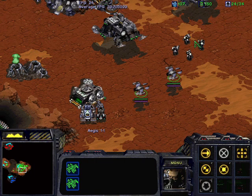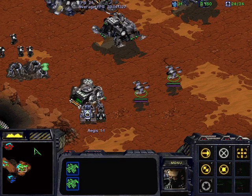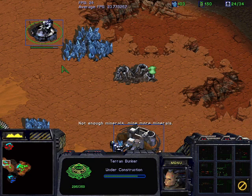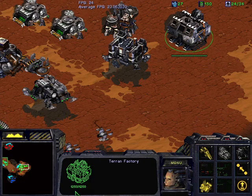The wraiths will shoot and hunt down units that come by, but for the most part they're not really active participants. You'll see the Marines being brought over because a bunker is being built, and again we're just going to slowly build up our economy and ground forces until we really hit our stride.